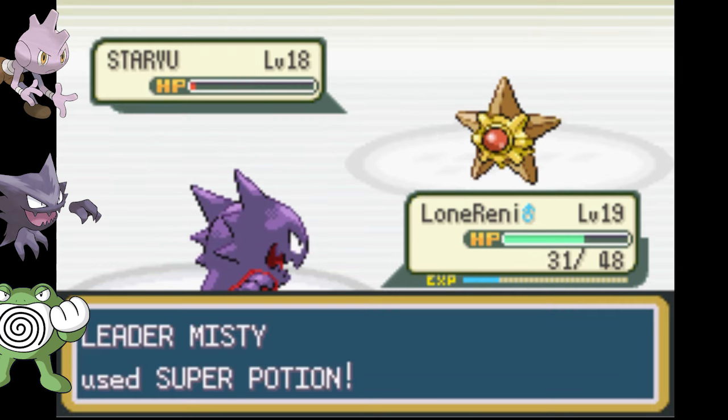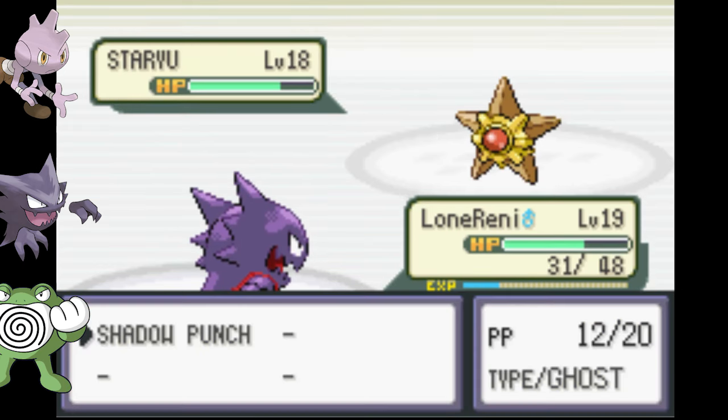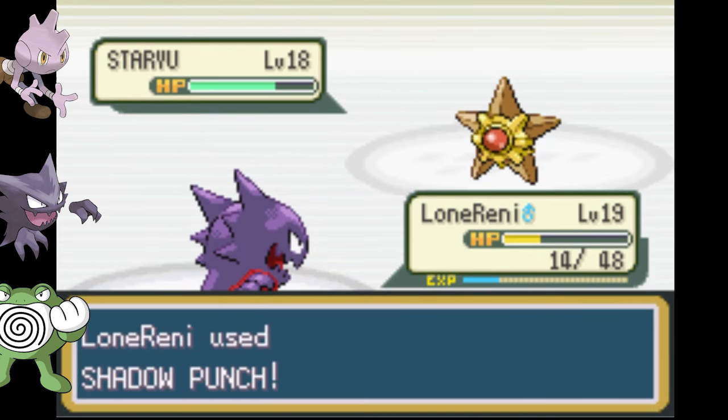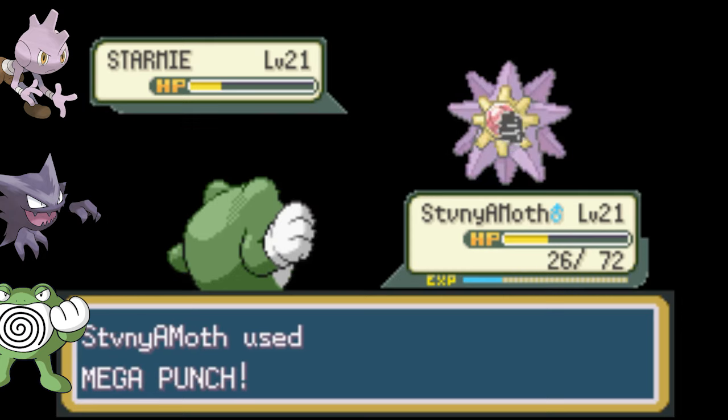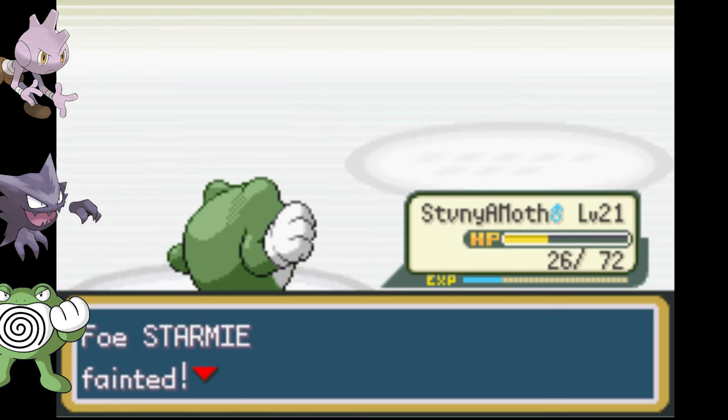Round two is Misty, who is for me at least one of if not the hardest gym leaders in Kanto. But she has one fatal flaw — her pokemon aren't ready for these hands. Haunter does some work on Staryu before Poliwrath finishes it off, and because I have resistance to Water, Starmie doesn't pose much of a threat either.